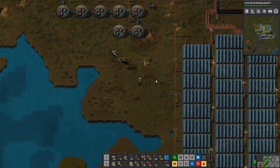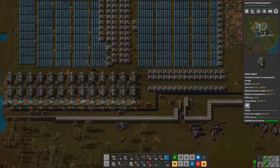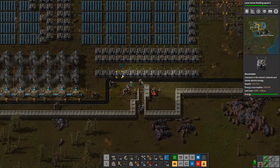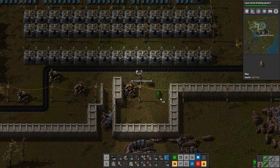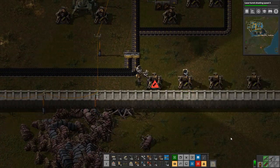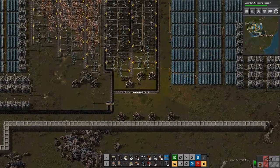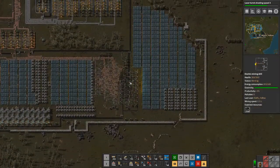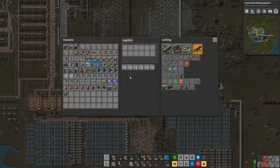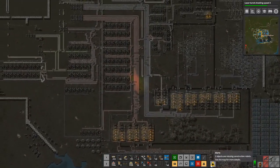We are apparently not making any blue science — I should definitely check on that. Robots, you are amazing. Look at this — personal robot parts. Okay, I don't have any more ammo, so we're going to give you piercing rounds because you're special now. I think right now we want to go get some iron onto the train so that we can bring that over — iron and copper, actually.